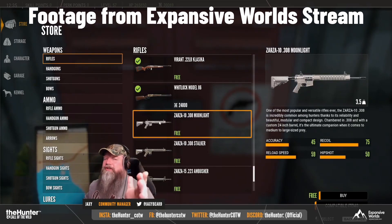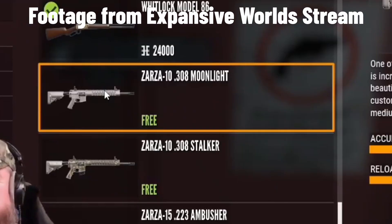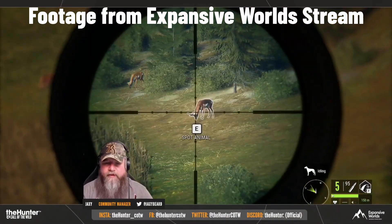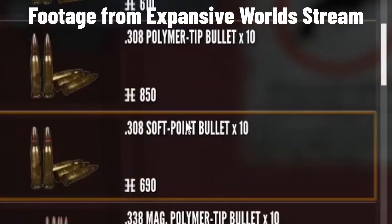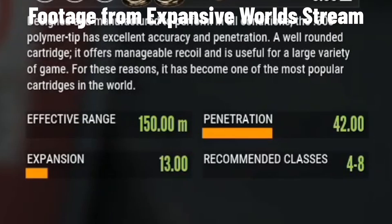Introducing the Zarza-10 308! We are getting the Zarza-10 308. It is going to come in two different variations, which are the Moonlight and the Stalker. Of course it is also going to come with new ammo, which are the 308 polymer tip bullets and the soft point bullets. It is going to cover class 428, just as the M1 and the 303.